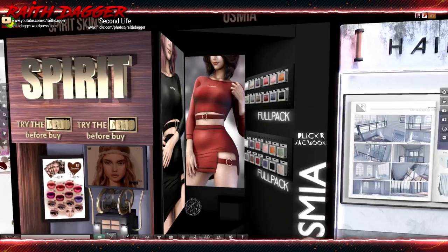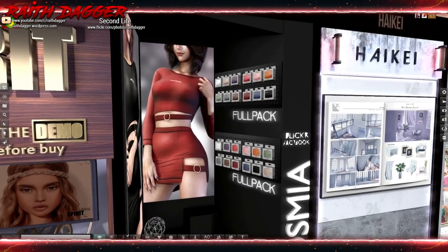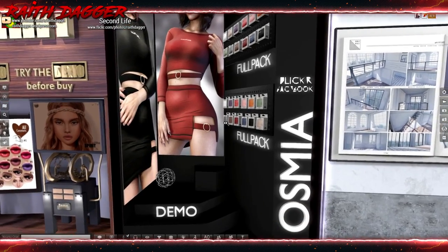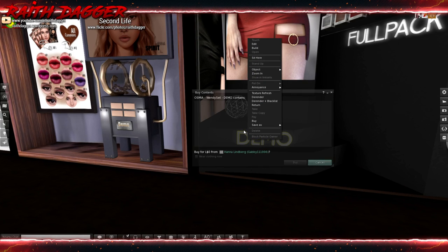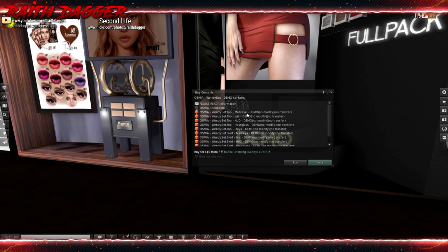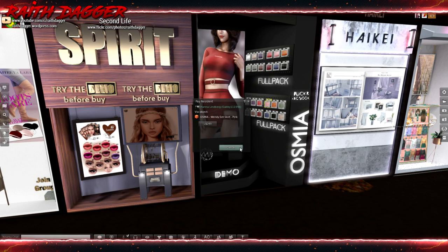Oh, what is it — Osmia? Looks like a dress thing, oh tops and skirts. We've got Maitreya, Isis, Freya, Hourglass — and that's it, tops and bottoms. 249 for the bottom, 249 for the top.